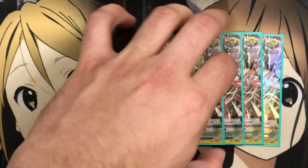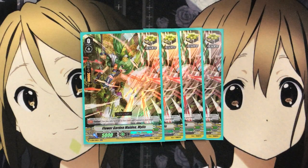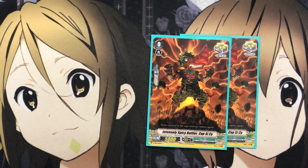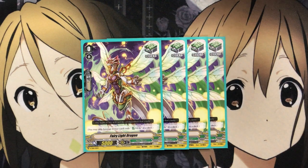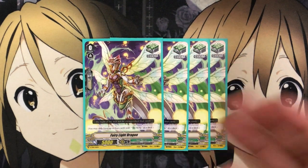For the trigger units, I'm running 4 Flower Garden Maiden Millis as the Sentinel card — 30,000 shield. I wanted more options to call out units and have immense pressure with the trigger lineup rather than draw triggers. For critical triggers, I'm running 4 Night Queen Musketeer Daniel, 2 Capsi Psi, and 2 Chestnut Bullet. Having different numbers of each critical trigger keeps your opponent guessing on what trigger lineup you have. And lastly, 4 of the Fairy Light Dragon heal trigger — Tokoha's heal trigger from the G series, which feels fitting for the Asha deck.